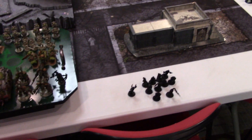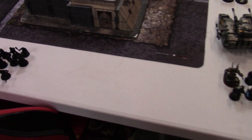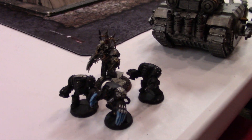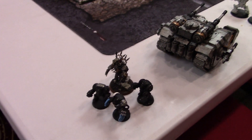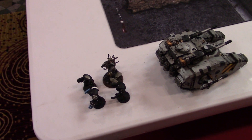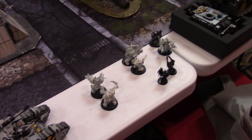Over here, the Iron Warriors. We have eleven cultists — I had extra points, figured why not. Three terminators with power axes, not WYSIWYG but power axes, and combi-plasma. The Chaos Lord has the haywire discharge, lightning claw, power fist, and terminator armor.